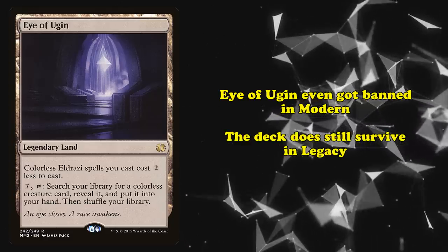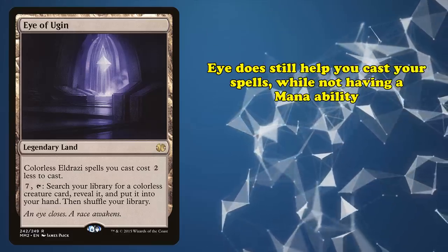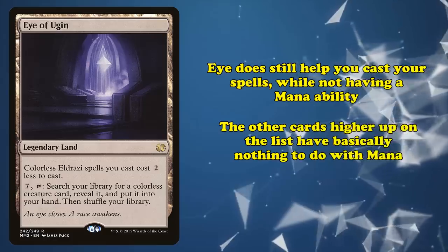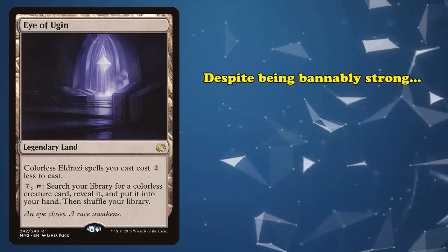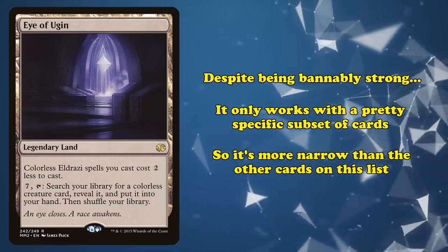Eldrazi aggro does still exist in the Legacy format, which is a much faster format and thus better equipped to handle the deck than Modern. However, given the fact that Eye of Ugin does technically still help the player accelerate their mana despite not providing any direct mana itself, Eye of Ugin falls short of the other cards on this list that have little to nothing to do with mana at all. Beyond this, despite being potent enough to be banned, Eye of Ugin only works in a deck built around Eldrazi, and thus is more narrow than many of the other options ahead of it.